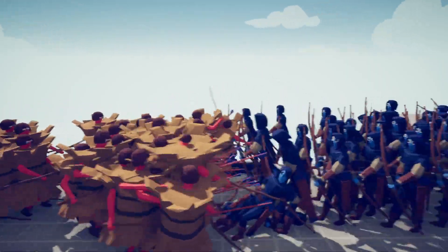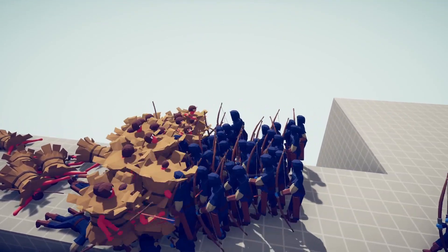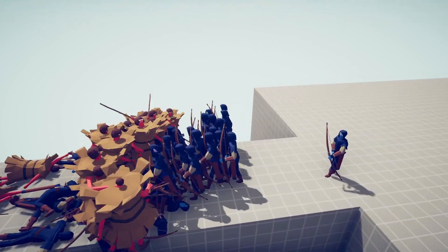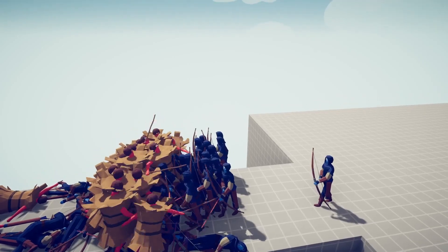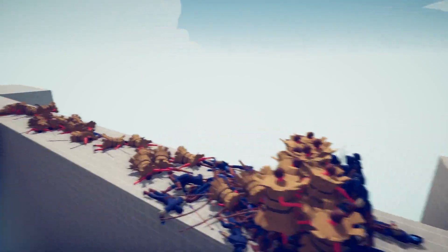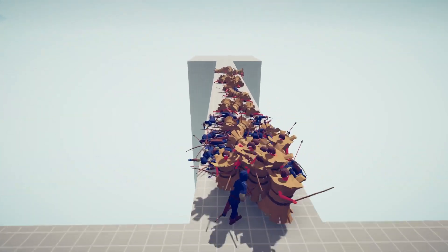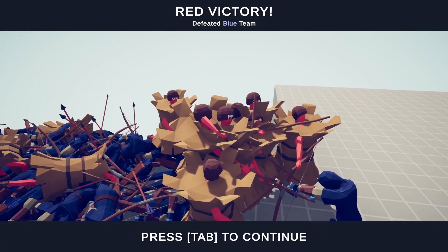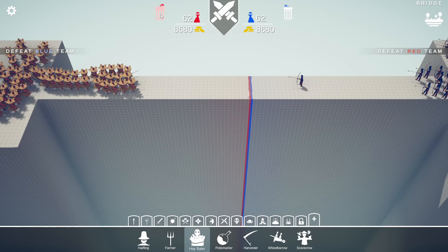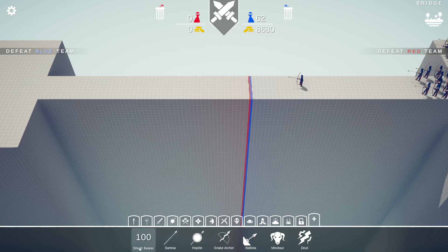Now it's close quarters combat. We have these sticks which they're pretty efficient with, so I think we'll be able to dispatch them. A lot of both sides died - the archers did do something. But the farmers are winning with like seven or eight men alive. The archers didn't do that terrible. Now we have the shield bearer.